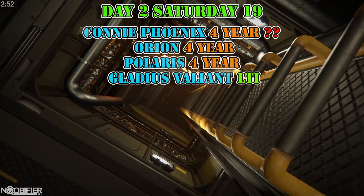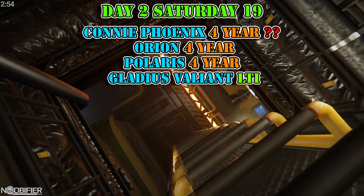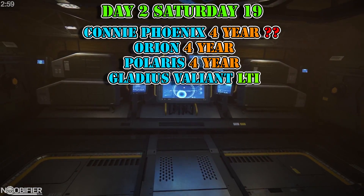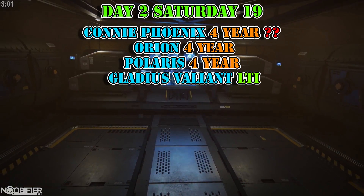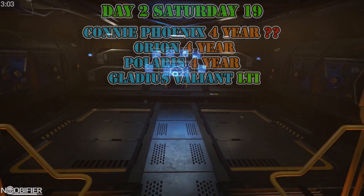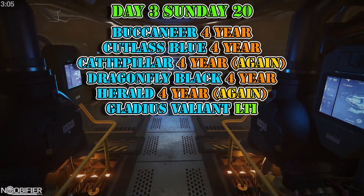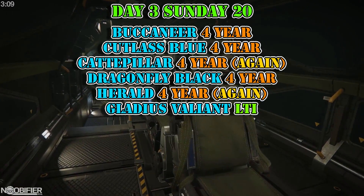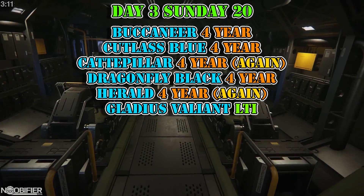Day two is Robert Space Industries. The limited RSI ships are the Connie Phoenix, the Orion, and the Polaris. The Phoenix is especially limited, so it may or may not go on sale. Once again, the Gladius Valiant is on sale. Day three is Drake: Buccaneer, Cutlass Blue, Caterpillar, Dragonfly Black, and the Herald. And this is the last day for the Valiant.